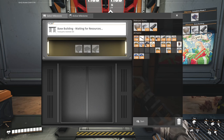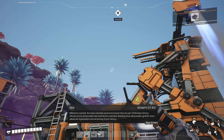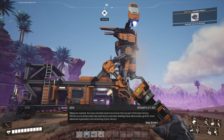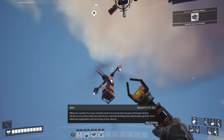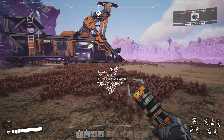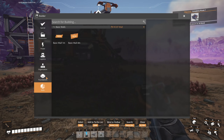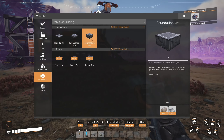Let's do base building right now. Milestone reached: you have unlocked several structures aimed to provide the first needed to build basic factory infrastructure and improved overview. Building these will provide a grid for more advanced organizing and sectioning of your factory. In other words, I can make walls and foundations. Those require plates — it used to be they only required the concrete.